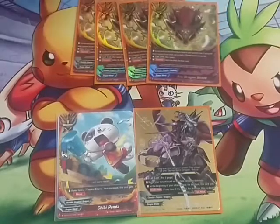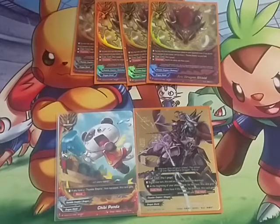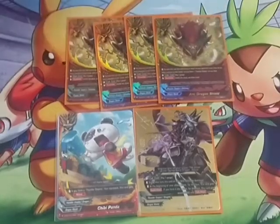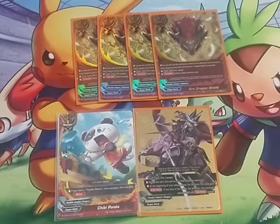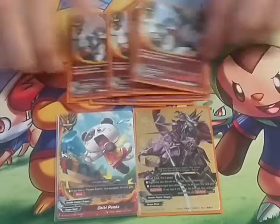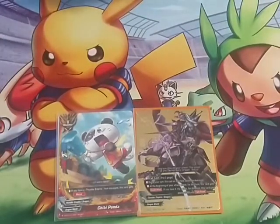We move to shields. This is the Ark Dragon Shield — you only cast this card during your opponent's attack if you do not have a monster in the center and you have a Thunder Empire on field. Cast cost pay one gauge — counter, nullify the attack, and draw a card. Basically costs you a gauge to cycle the card and stop an attack. We play that as a four-of because you need to. We also play four Green Dragon Shields — if you don't know what Green Dragon Shields do, I'm sorry. You guys should know what this does by now.